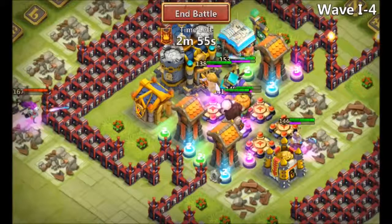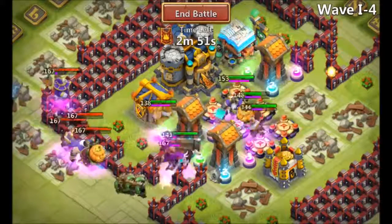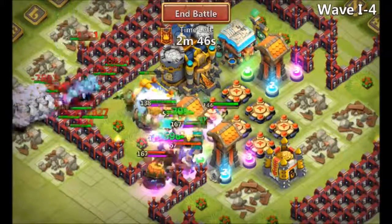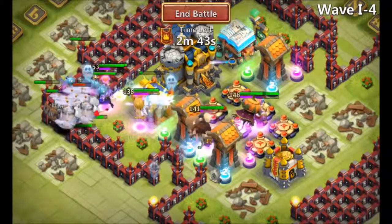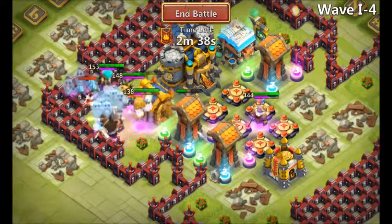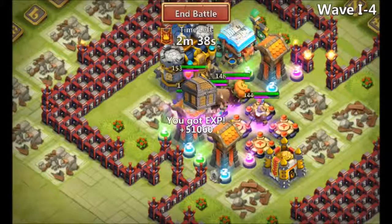Moving on to i4 — you can see that's a great spawn. The towers eat Spirit Mage alive. It didn't matter that Thunder God had to proc there, but might as well let him proc twice to take care of the rest of it.